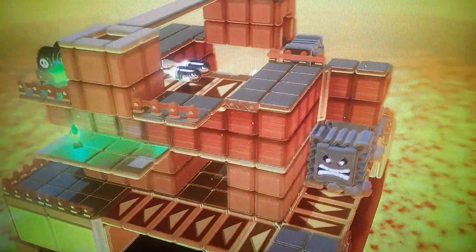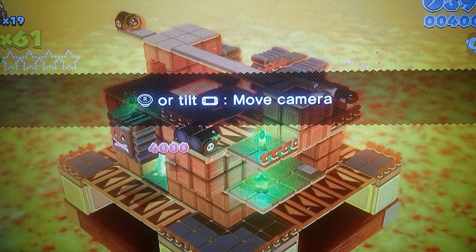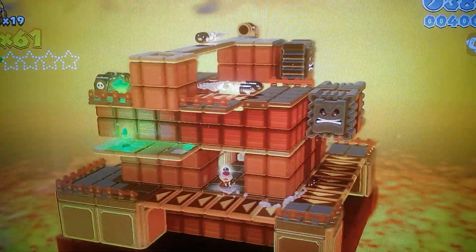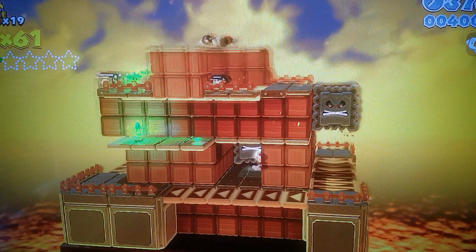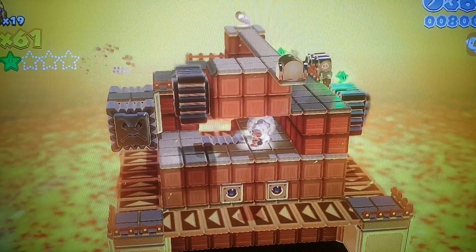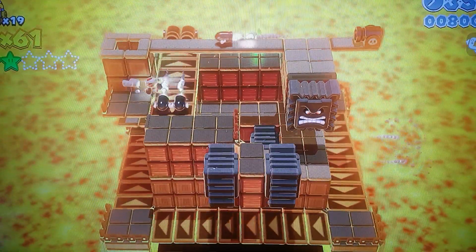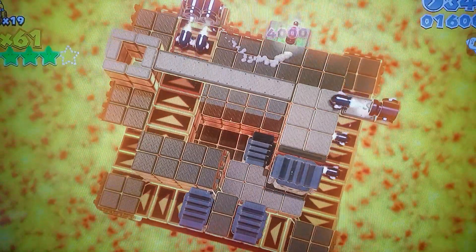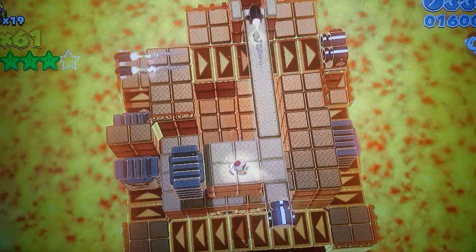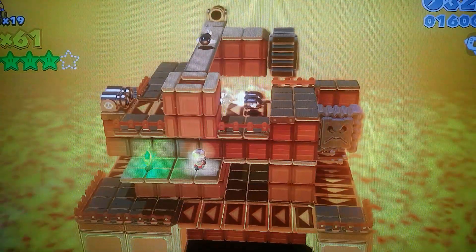Moving on now to World Castle. There's only one Captain Toad level in this entire game that has a stamp and I believe that is Champion Road. You'd have to beat World Castle-5 to unlock the pipe that takes you into the section where you can enter Captain Toad Gets Thwomped. The first star is right inside here — wait for the Thwomp to go down and then you can go back up. On the second part of the level you've got to go inside on the fourth rail, step on the switch, and it'll take you up — grab the second star. Your third star is right over there, the fourth star is on top of that, and your final star is right over here. Wait for the Bullet Bill to go and then just walk behind it.